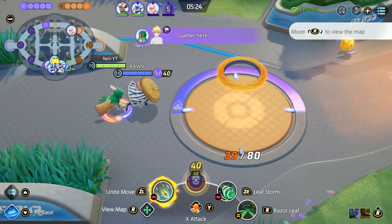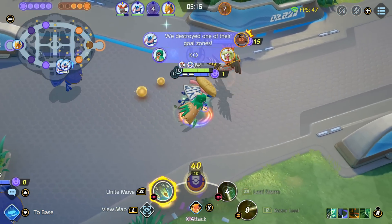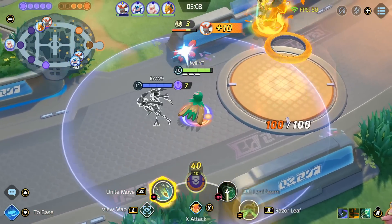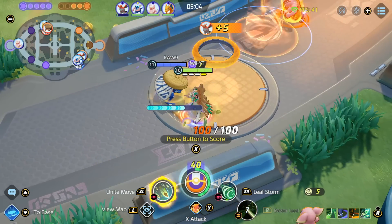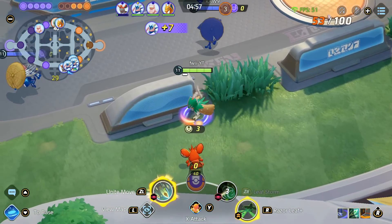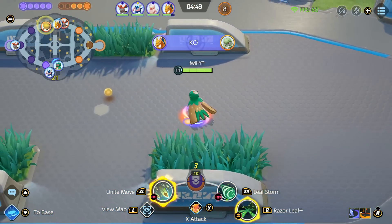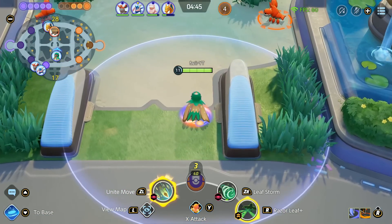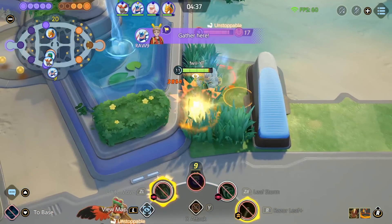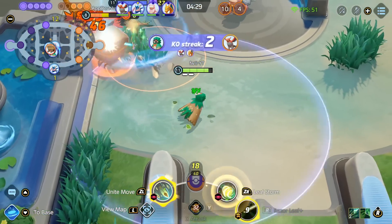Here I ping my team to gather because I want to dive this goal and score 40 to break it. The enemy tried to stop us but unfortunately we had two people standing on it, so she was not able to stop us — we got the 40 points and broke the goal. The Leaf Storm is so good against speedsters and all-rounders: once they get on top of you, just press Leaf Storm and they will get pushed all the way back and get stunned, so they can't chase you — it's basically a get-out-of-jail-free card. You don't want to put yourself in a position where you're tanking multiple people, because Leaf Storm can only push back whoever is directly in front of you.